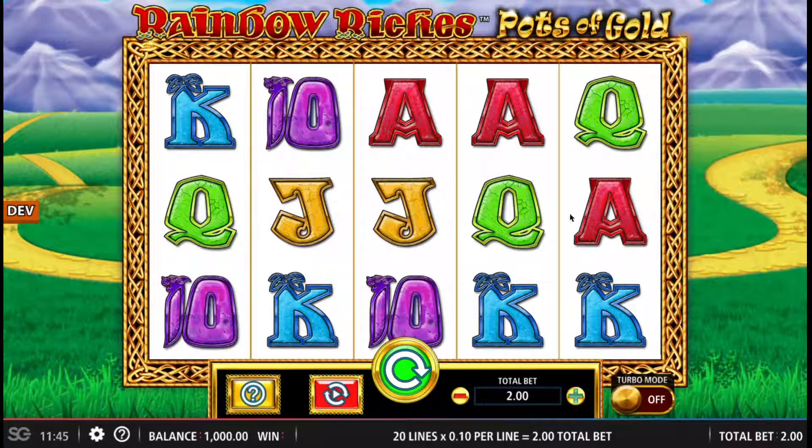This is Rainbow Riches Pots of Gold. Rainbow Riches games are always a big thing for us — they are some of our best performing titles. The original Rainbow Riches is still easily a top three game, and Rainbow Riches Pick and Mix is just massive. We've always seen good numbers from this brand, and this is the next one in the series. What we've done is taken the Pots of Gold bonus round from Pick and Mix and added it to quite a simple Rainbow Riches game.